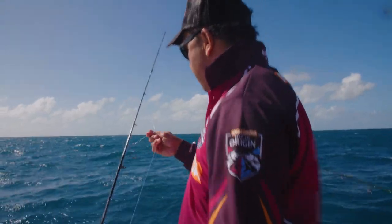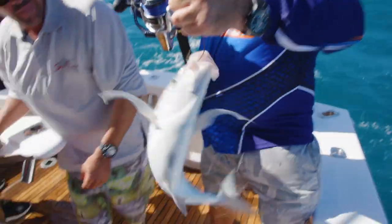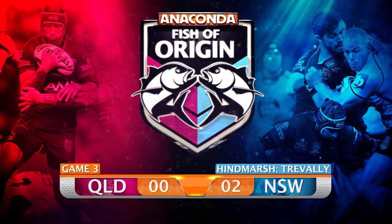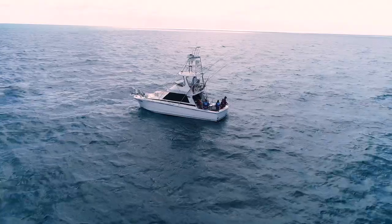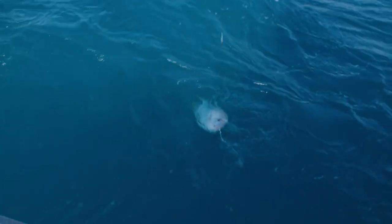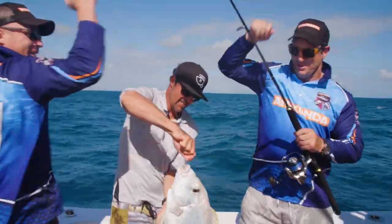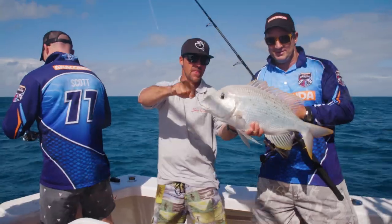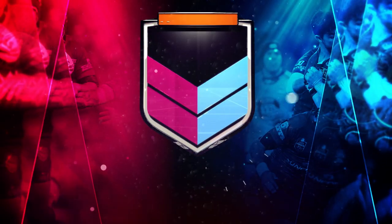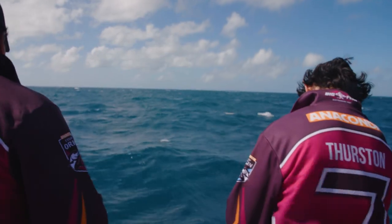Score check: the Blues are winning four to zero for Queensland. Come on Maroons — need to get on the board. There's a bite — double hookup! But Nathan loses the fish again. Everyone is hooked up — all four of them on at once.